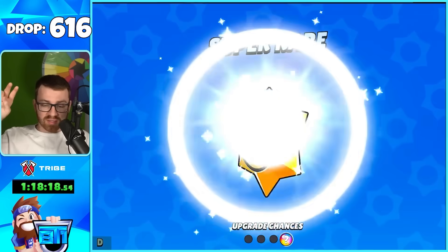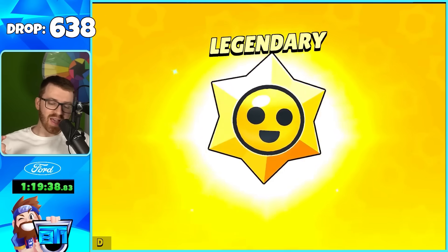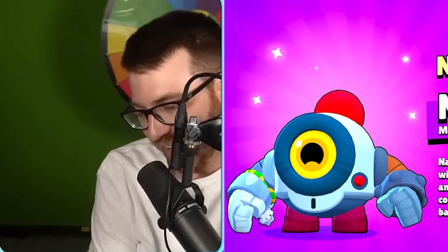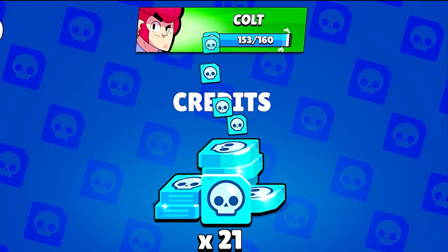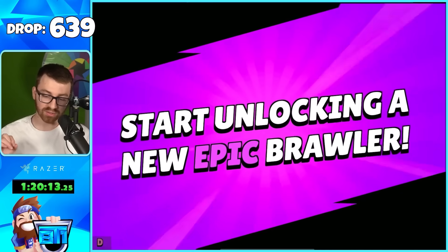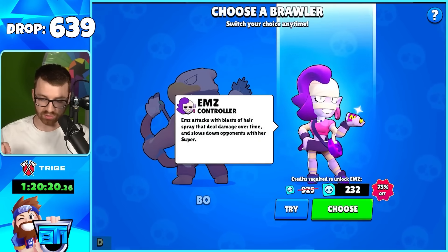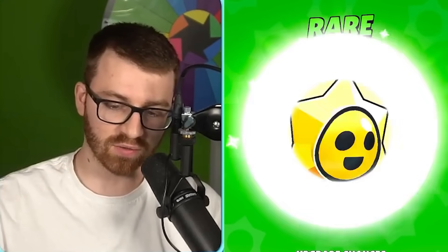I've been blasting through the opening and we got a lot more pins than I've shown. We get Nani — I haven't pulled her in so long, brings back memories! Next box we get credits for Colt. Now we can start unlocking our next Epic brawler.